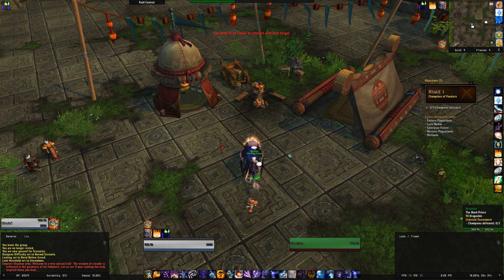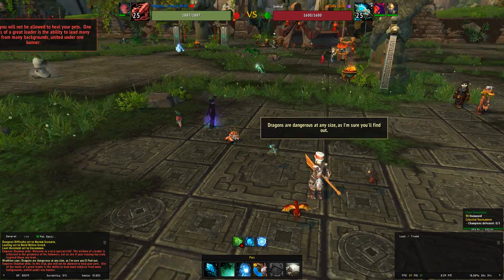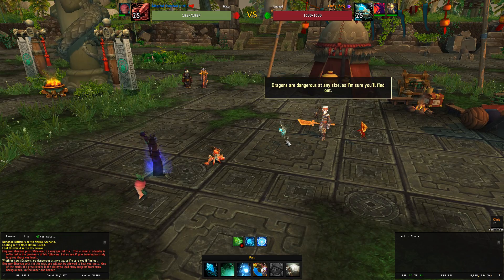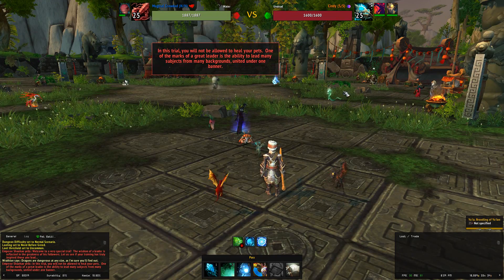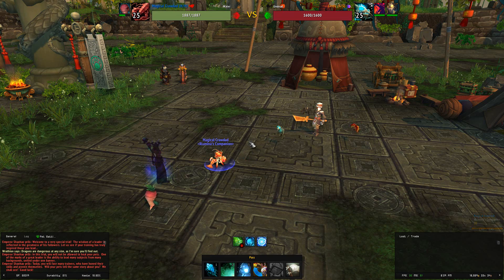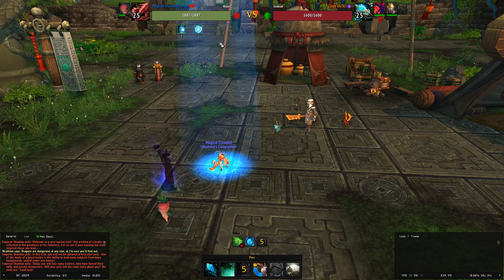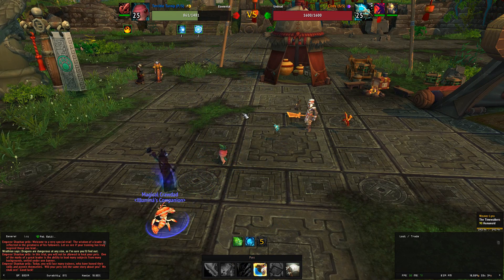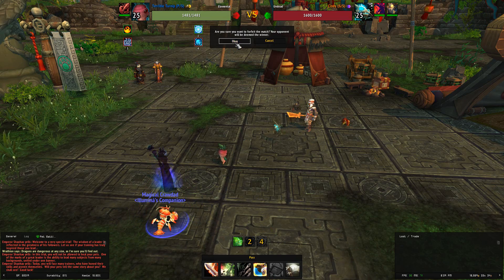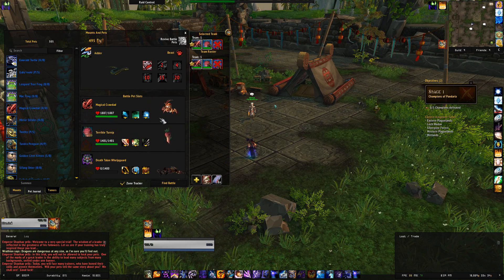Before we leave, I also wanted to show you how you can use Wrathion to heal your pets up. Basically, you do the two other tamers first, and then you can use Wrathion to heal the pets you used for killing those tamers before you kill him. That means that if you are using any pets you want for the Celestials in the second stage, you don't have to worry about them being at low HP. As in my other How to Heal in the Celestial Tournament video, you use the Magical Crawdad and Vish — Cindy will cast Ice Tomb and Blistering Cold — you heal the Terrible Turnip using Fulfilled, and now your pet is at full health while the Magical Crawdad has not taken any damage at all.